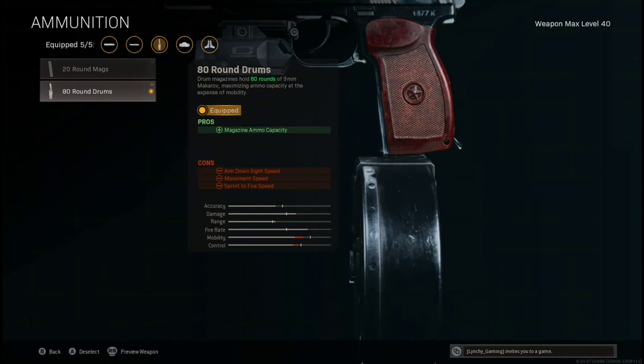The TTK is within the 200-something millisecond range, which is absolutely insane. It's so broken when you think about the FFAR being around 470-477ms TTK. So this is basically halving that with a decent range of about 15 to 20 meters — essentially SMG range, which is exactly what you need it for. These are insane.